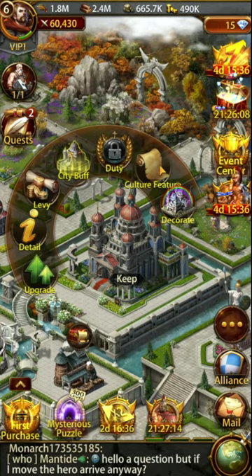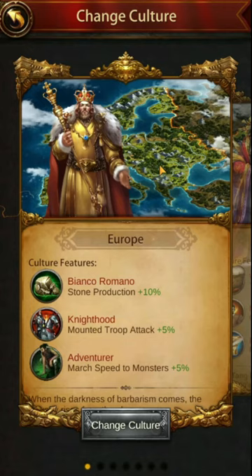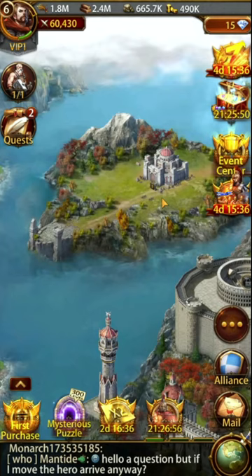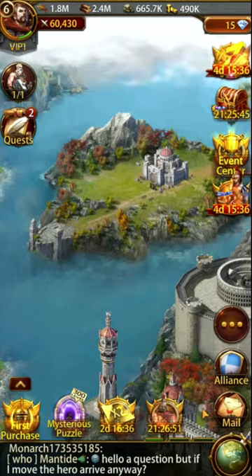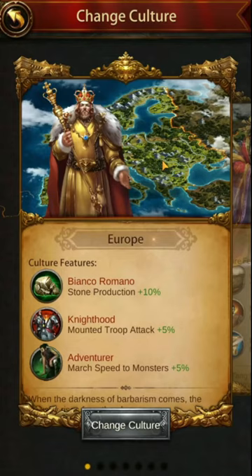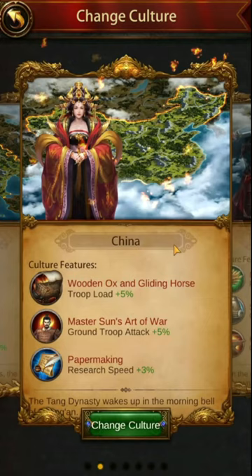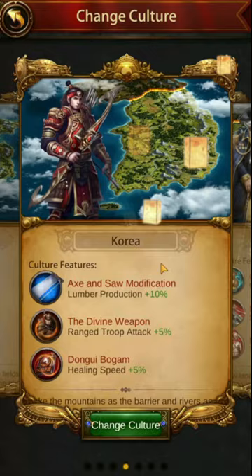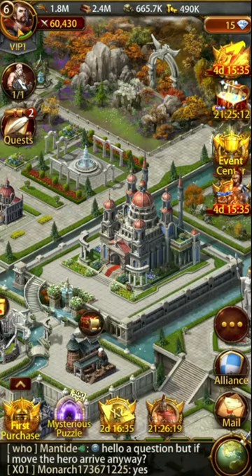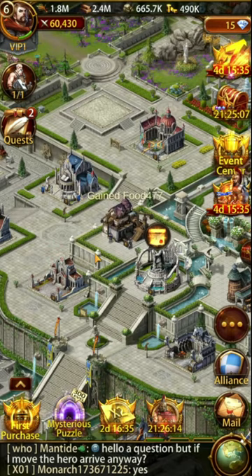On cultures: when you first pick one, remember that alongside the culture features, you will have a subordinate city — a default one that you get. Europe's subordinate city gives a construction boost; China gives production speed; Japan helps with attacking other players; Korea helps with gathering resources; America gives research speed; Russia is good for defense; and Arabia is good for hospital capacity. This all stacks on top of your culture features, so your subordinate city type will matter as well.